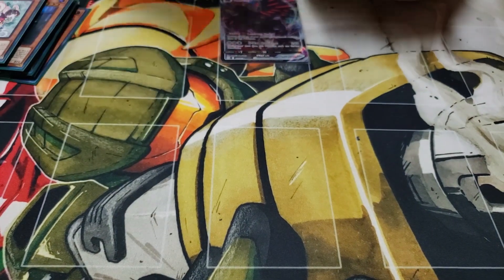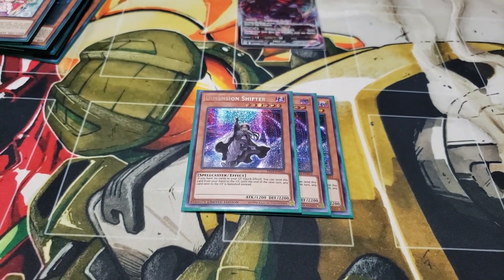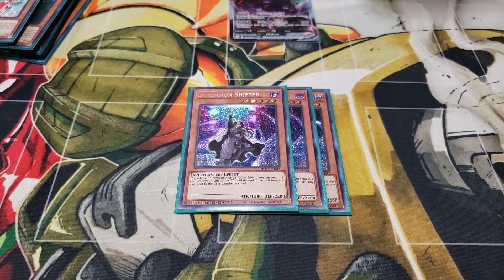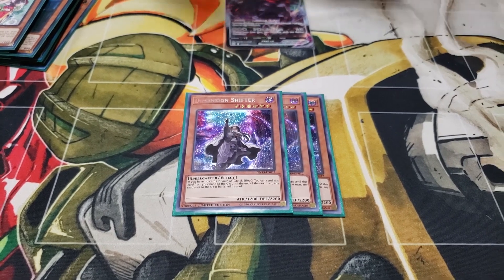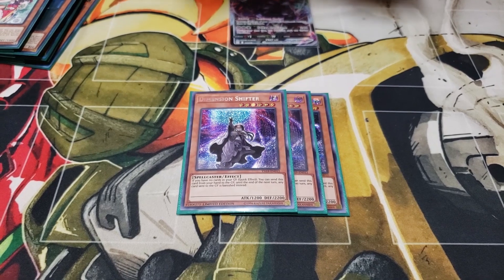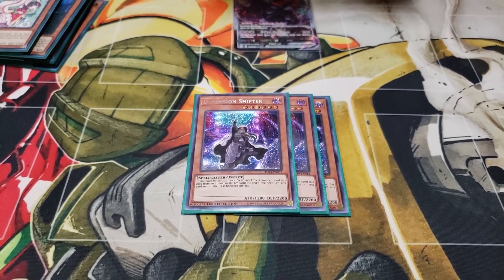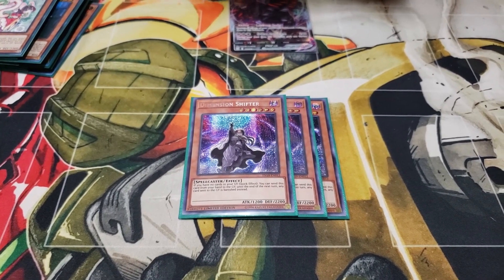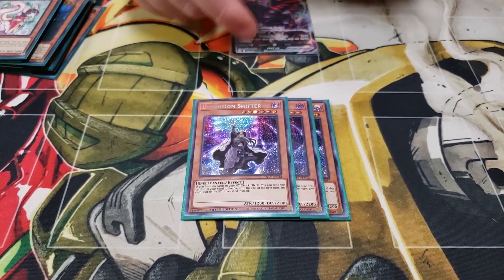Now moving on to the hand traps — second best card in the deck: Dimension Shifter. D-Shifter is ridiculous this format. You don't care about your graveyard, and since you don't do anything with the grave, if your materials get banished it doesn't really matter. The moment you put this on somebody, you just put them on a clock. Once you activate this card against my Spright deck, it turns off Toad and anything I use in grave, turns off Elf, and against Tearlament this card is pretty much an auto-win — it gets Tear players' tears.